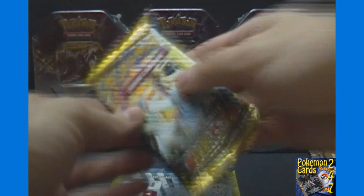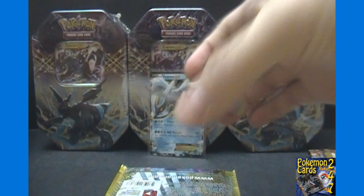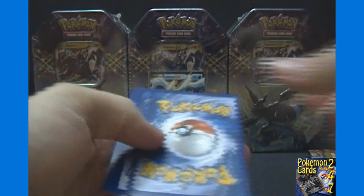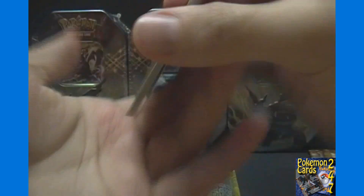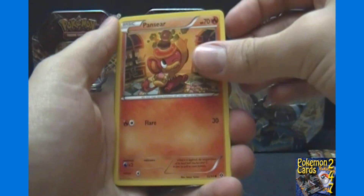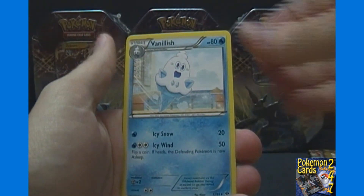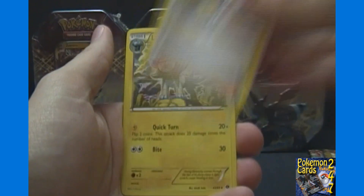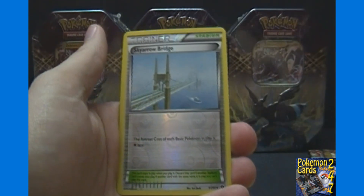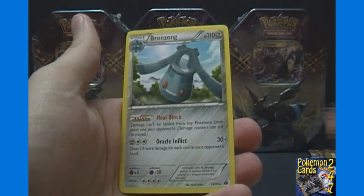On to our two Next Destinies packs. While I open this one, I'll mention that Pokemon Cards 24/7 is also on Facebook, so you can like us on there — link is in the description box below. For our first Next Destinies pack we got Ralts, Pansear, Vanillite, Munna, Karrablast, Vanillish, Sigilyph, Luxio, a reverse holo Skyarrow Bridge — not bad — and a Bronzong.